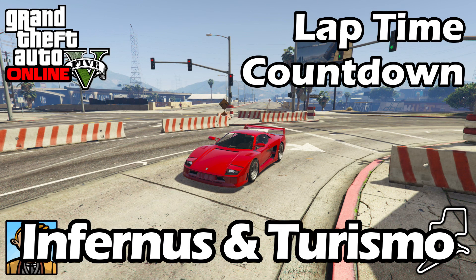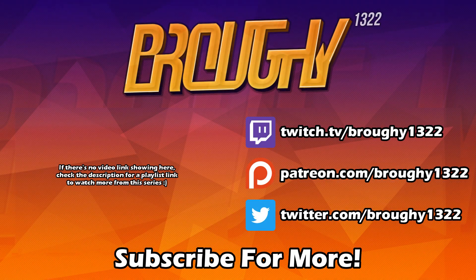The Turismo gets that lap time from being a very well-rounded, very good car to drive. To think that we've gone from the Z-Type being the quickest Sports Classic with a 1 minute 9 to now having the Turismo with a 1 minute 4 — it's crazy the increase in lap time we've had due to DLC vehicles. The Turismo is absolutely dominant in the Sports Classics class. It's really the only one you need apart from top speed dominated races, which we'll see in the top speed testing video for these cars tomorrow.